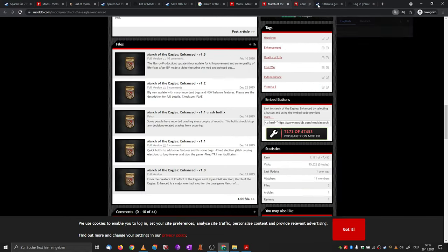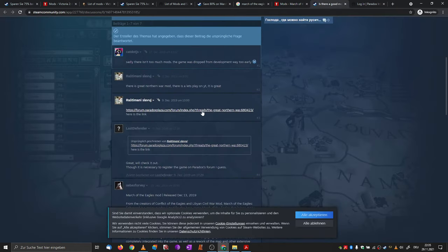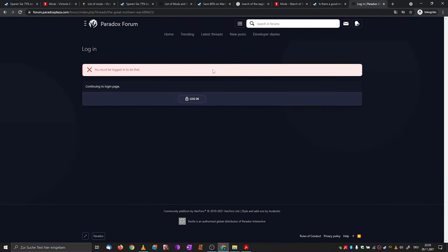There is a mod called 'Conflict of the Eagles' with some nice complex maps — it was mentioned it should release quite soon, but it went silent, which is not the best sign. There's also a mod called 'Great Northern War,' but for this you need to log in on Paradox Plaza. Make an account or log into your account on the Paradox forum and check out those mods — it's usually the first address you want to hit for Paradox mods.